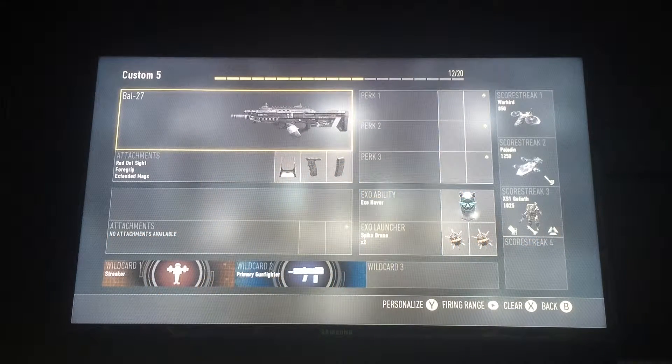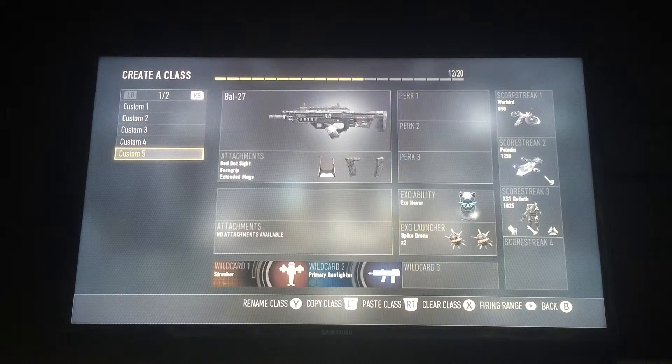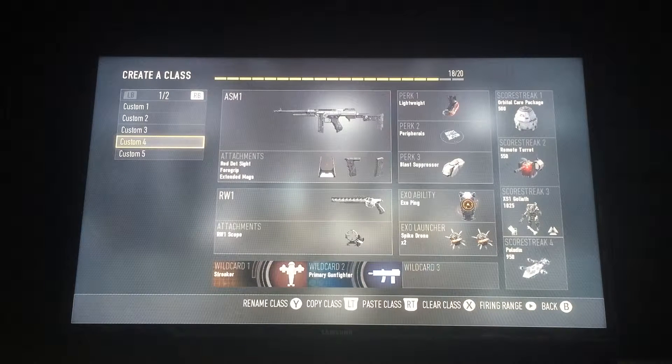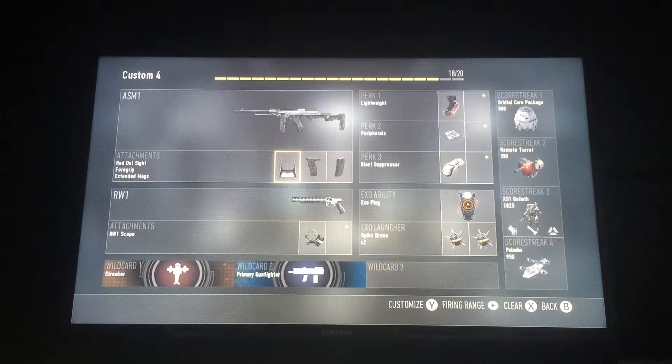Hey guys, it's Izzy here, and today I'm going to be putting to the test on Advanced Warfare both commonly used weapons: the BAL-27, with Red Dot Sight, Foregrip, and Extended Mag, and another commonly used one, the ASM-1. These both weapons are really good and can be used for many things, so I also put Red Dot Sight, Foregrip, and Extended Mag on both of these.